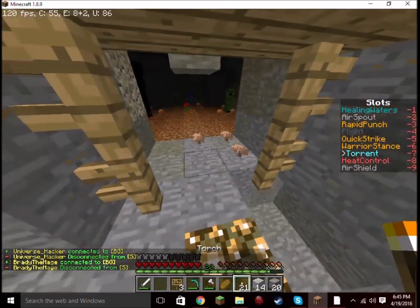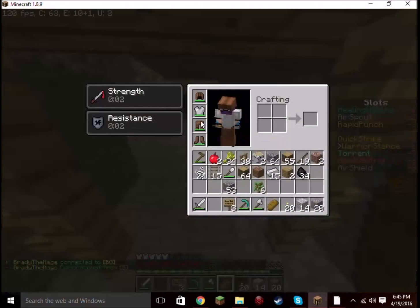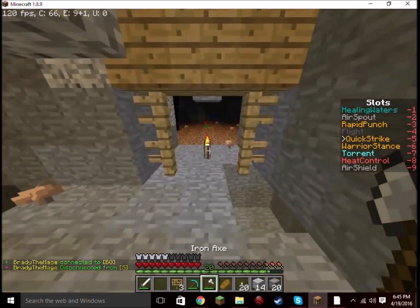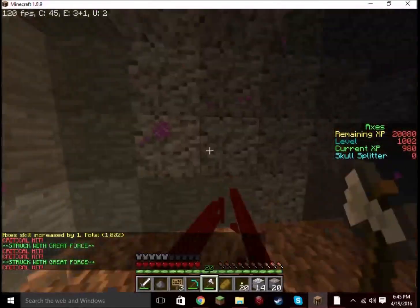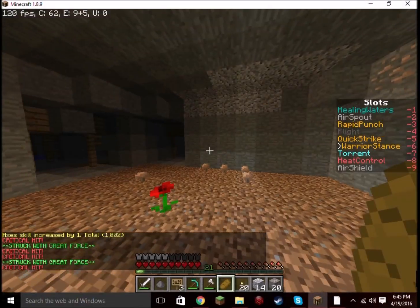A creeper and an enderman. Let's activate warrior stance — in case you guys have not seen the tutorial, it gives you strength and resistance. Now let's charge into battle. Let's take out the enderman too while we're in here. For some reason my warrior stance keeps on deactivating — I don't know why.